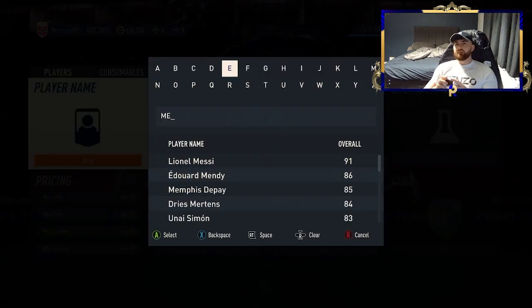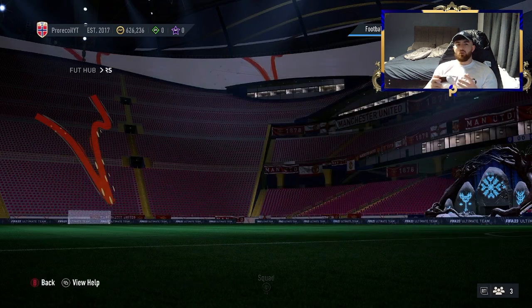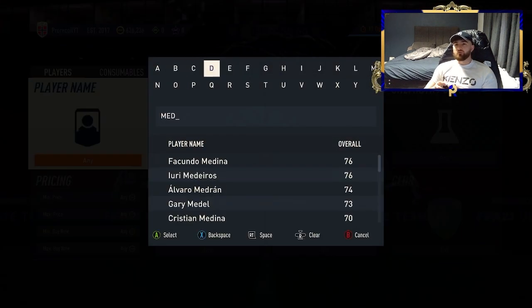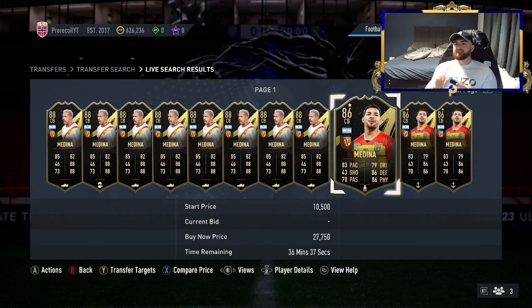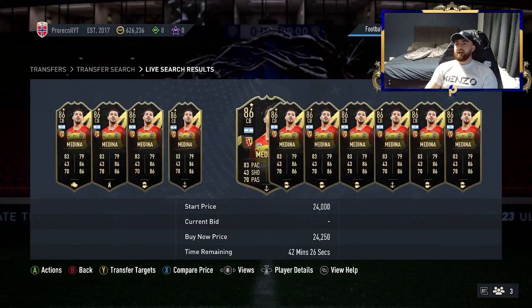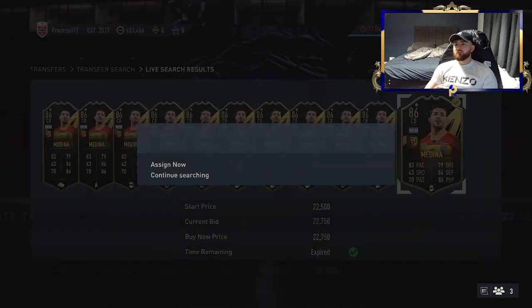We can also take ourselves over to Medina and do a filter just on him. He's got so many special cards now — I think two or three — enough to do a filter on him because he's got a decent amount. He's got the 88 and the 86. They're not really close in price but they're not worlds apart either, so you can snipe both on the same filter. If you go to about 25k, you've got the 86 there.